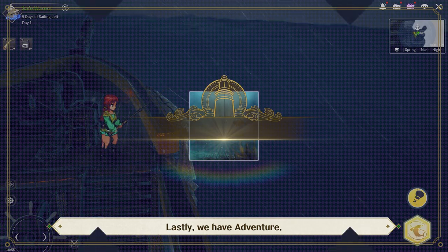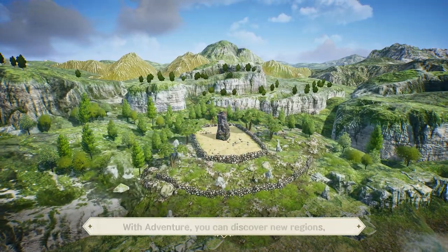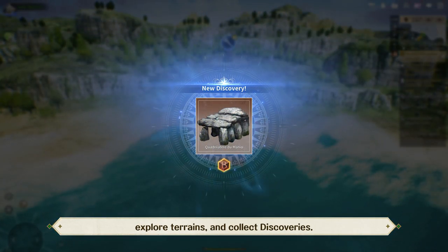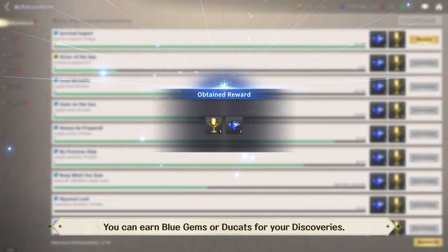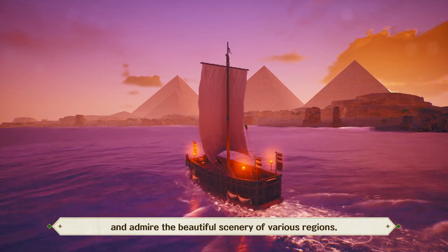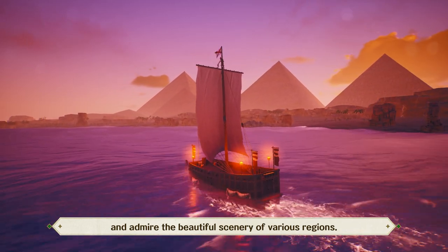Lastly, we have Adventure. With Adventure, you can discover new regions, explore terrains, and collect discoveries. You can earn blue gems or ducats for your discoveries. With Adventure, you can find landmarks and admire the beautiful scenery of various regions.